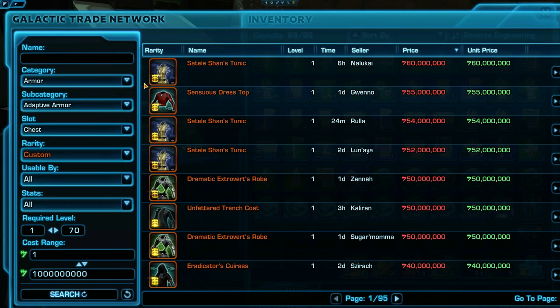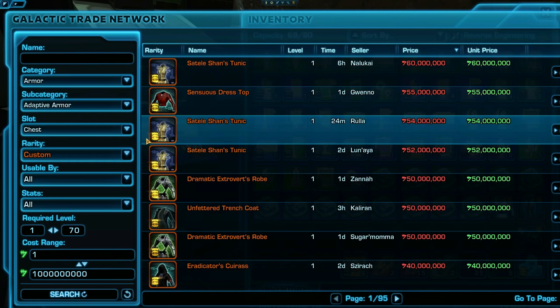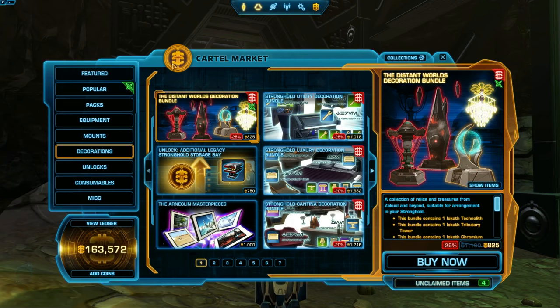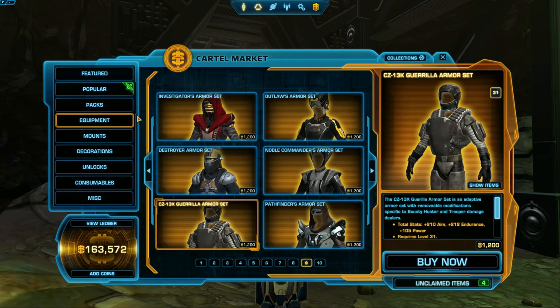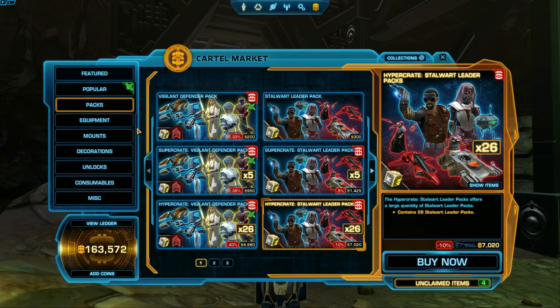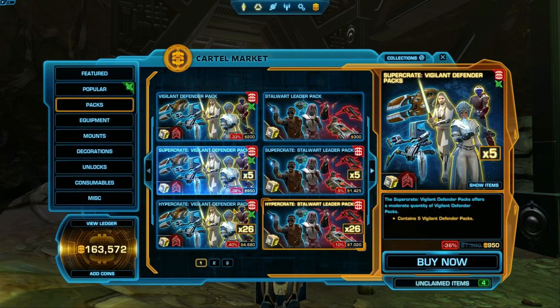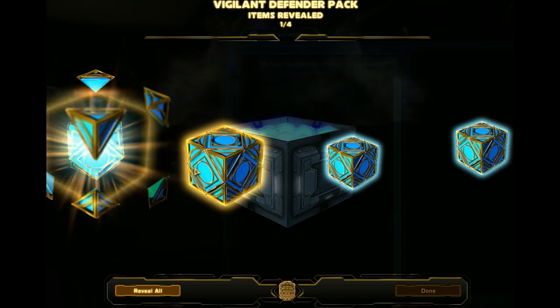While browsing the GTN, you'll notice that many of the items have a shiny cartel market symbol on them in the corner. These items are either originally from the cartel market or cartel packs, which are bought with cartel coins. Subscribers get free cartel coins every month, and you can also buy cartel coins with real money. Some cartel market armors can be directly purchased, while others are only found in special cartel packs that have a random chance of containing them. Some players open up cartel packs hoping for specific rare items, then sell the items on the GTN.